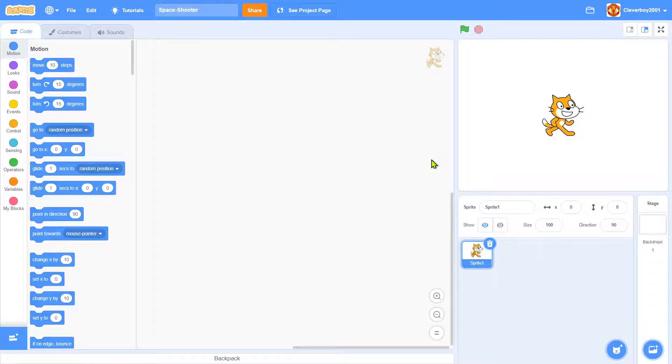Hello guys, welcome back to my channel. Today we are going to make a simple space shooter game. It's just like a rocket in space that has to shoot rocks coming towards him.